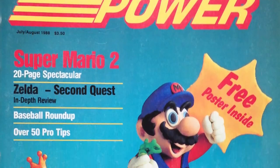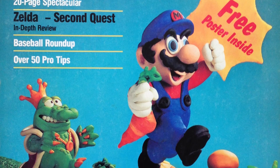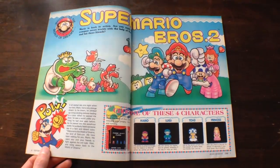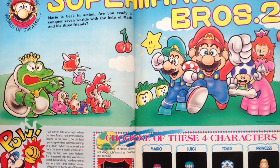The premiere issue of Nintendo Power showcases many great games, including Super Mario Bros. 2, which is shown on the front. The cover features a really cool clay sculpture from Super Mario Bros. 2. As the headline title, the game is extensively highlighted in the magazine.